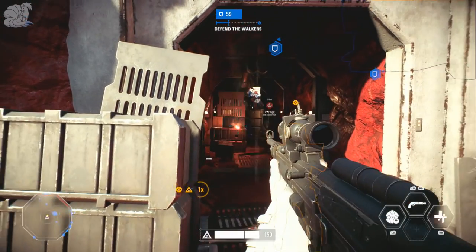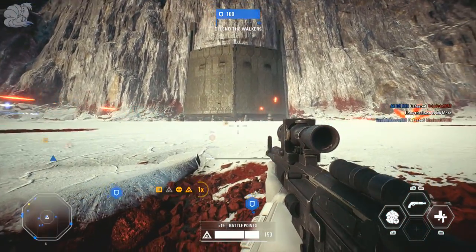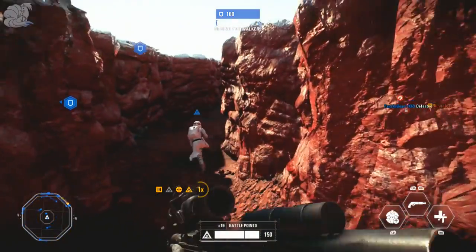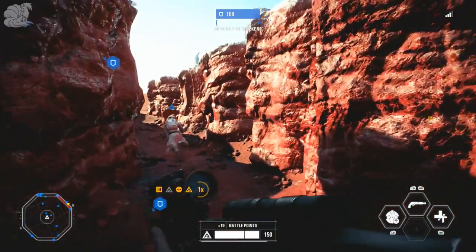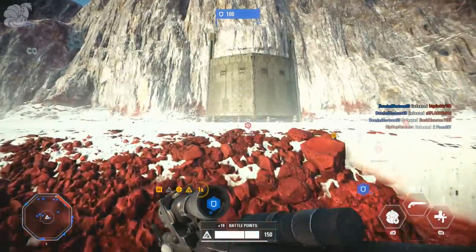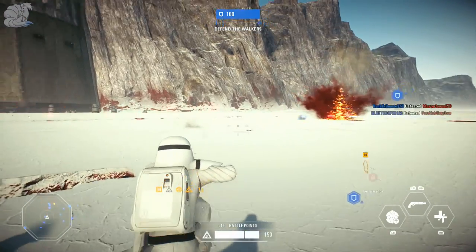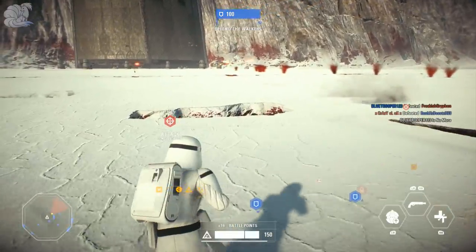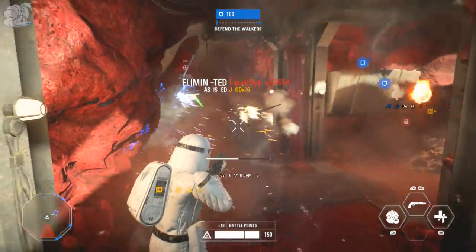Last but not least is Improved Range, which gives you an extended barrel that does more damage to targets farther away. It's a really good attachment that gives a big advantage at range. Combined with Dual Zoom it makes a crazy sniper setup, but in my opinion the only attachments you should use for the A280 are Improved Cooling and Improved Range.